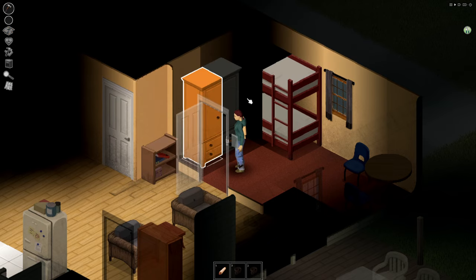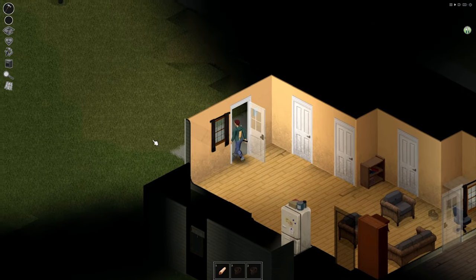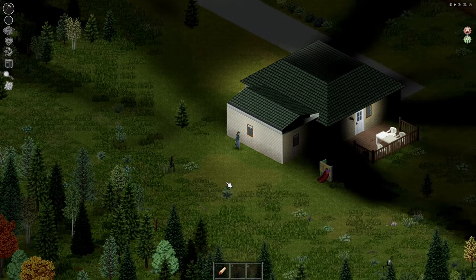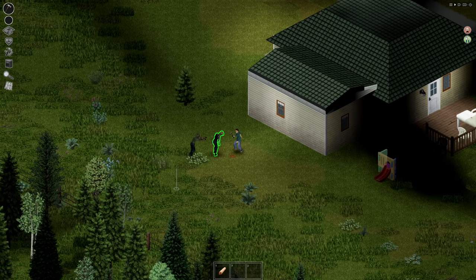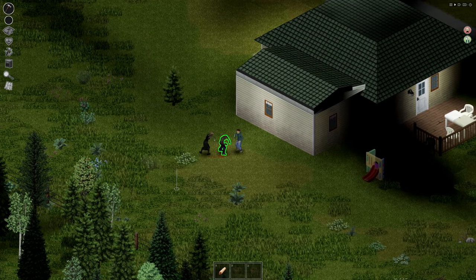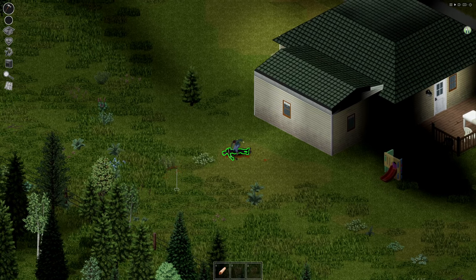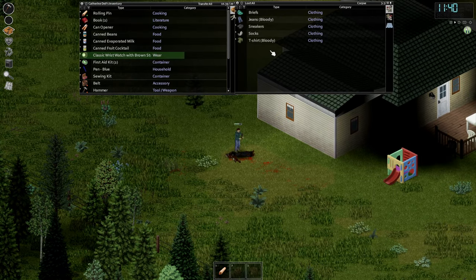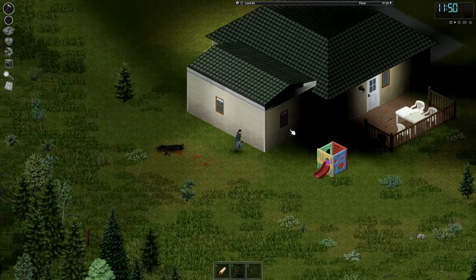We're currently in Rosewood, so I'm obviously going to try to get myself a base down at the fire station. I have no idea where I am, to be honest. There's a few zombies around, so let's just take them out. Really lucky that I got myself a hammer this early on. They are both dead. Let's get ourselves a wristwatch so we can see the time. Beautiful.